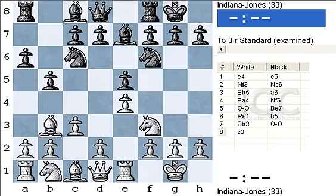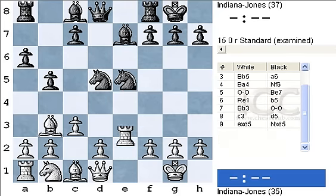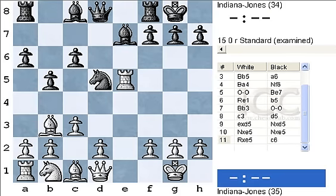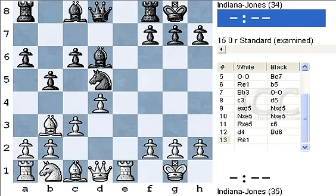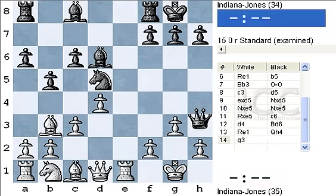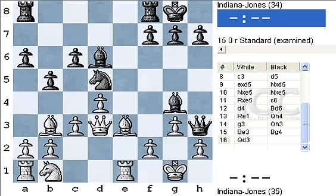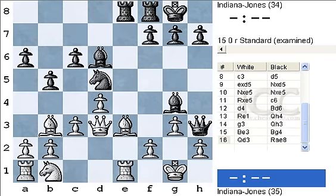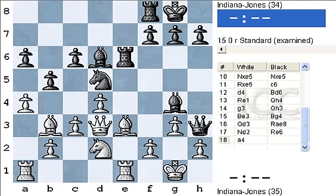We've seen it already quite some time: C6, D4, Bd6, Re1, Qh4, G3, Qh3, Be3, Bg4, Qd3, Re8, Nd2, Re6, a4.